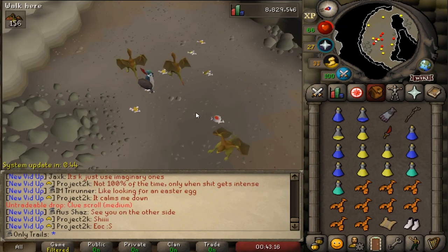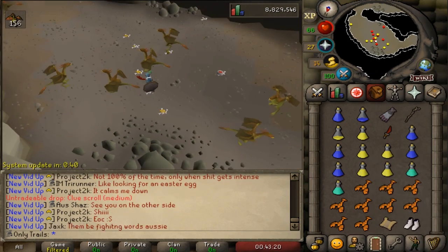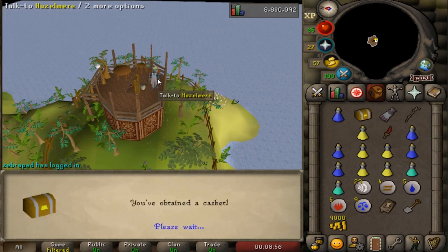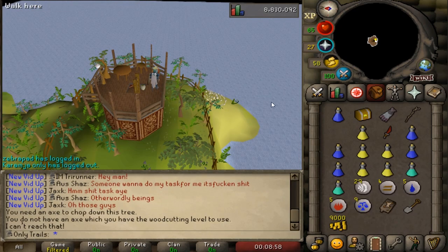It's half decent with the cash I guess - no, it's trash. Holy shit, like eight cockatrice after the first one? What the heck is happening? After the update we'll do the medium clue. Let's crack open this casket and get back to the grind, let's go.